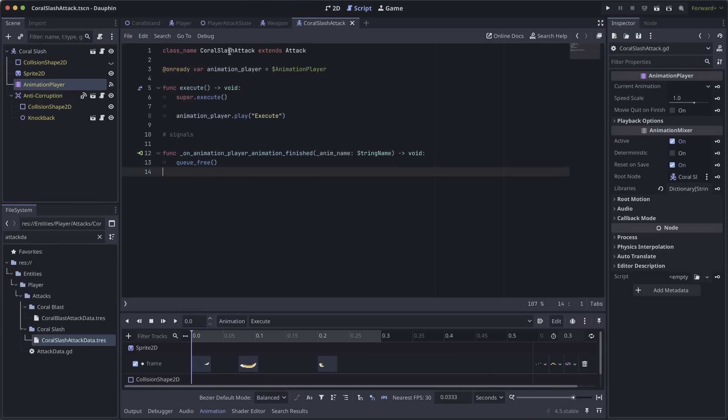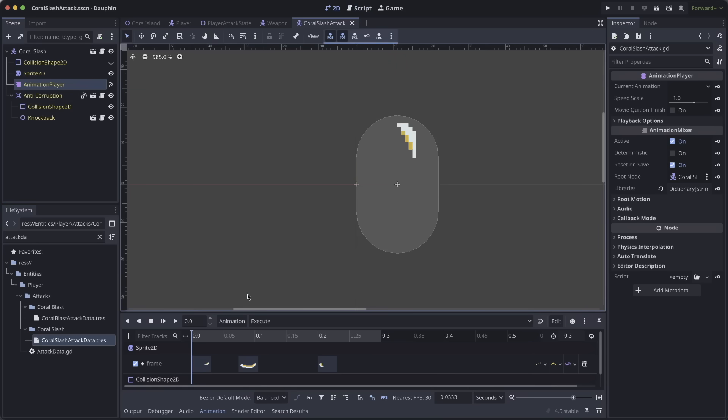My coral slash attack — the most basic attack you've been seeing for a long time — is very simple. I have an animation player that plays a simple slashing animation. I have an anti-corruption node which I activate partway through the animation, and that's actually what removes corruption from the world. Dead simple for this particular attack.